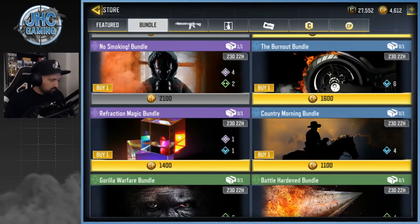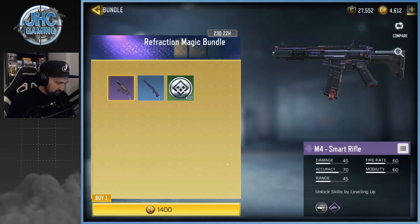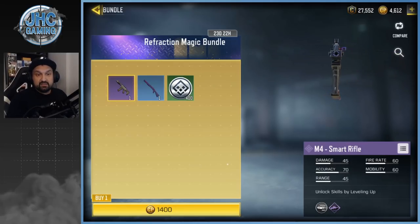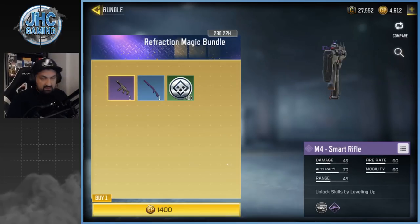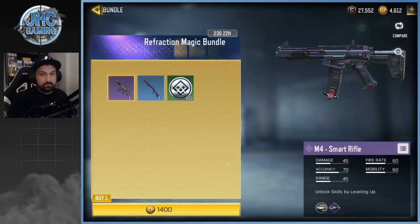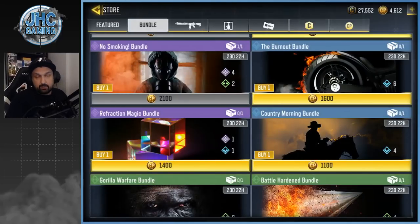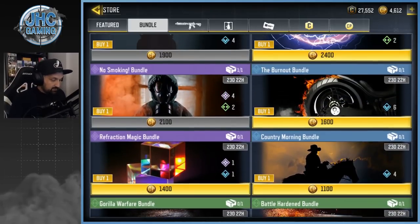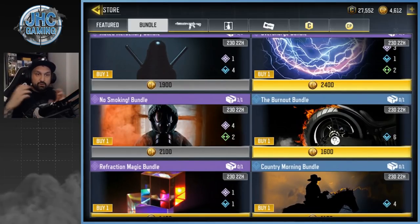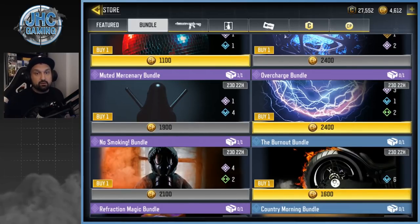Moving to purple bundles. The first one is the Refraction Magic bundle with the M4 Smart Rifle — it's shorter, pretty cool — but I have the M4 CQB already. The shotgun is cool but at about fifteen dollars for an M4, I'm not sure it's the greatest weapon. I'll pass on that one. Most of these bundles I have no intention to buy, which might be part of the test — trying different bundles to see what sells.